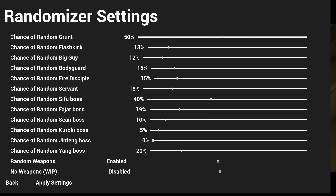We're gonna put Yang — let's do a 20% chance to fight Yang. Fajar, let's do 20 there as well. And Sean, leave him at 10. Kuroki — we always fight Kuroki so let's turn it down a little bit. I still don't know what random servant is, but we're gonna turn all these up. A little bit nervous about big guy. I hate flash kick enemy, so we're gonna actually turn that up a little bit. I still don't know what random grunt means.